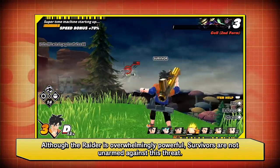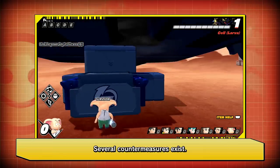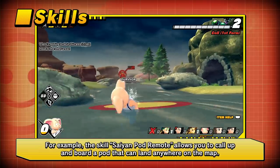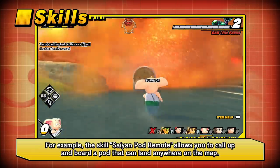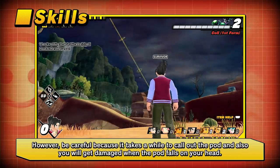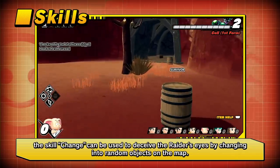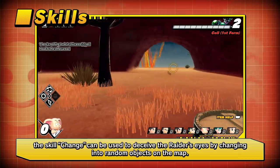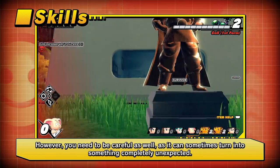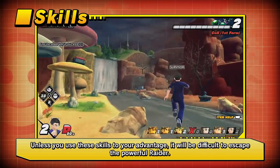Although the raider is overwhelmingly powerful, survivors are not unarmed against this threat — several countermeasures exist. Survivors can also use active and passive skills. For example, the skill Saiyan Pod Remote allows you to call up and board a pod that can land anywhere on the map. However, be careful because it takes a while to call out the pod, and you will get damaged when the pod falls on your head. As another example, the skill Change can be used to deceive the raider's eyes by changing into random objects on the map, though it can sometimes turn into something completely unexpected.